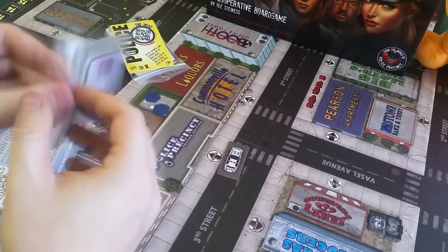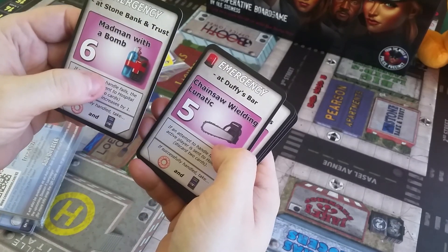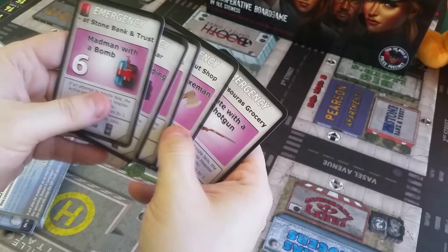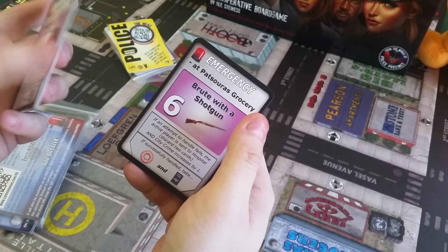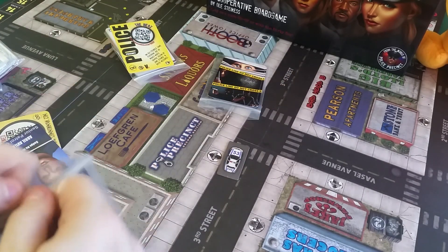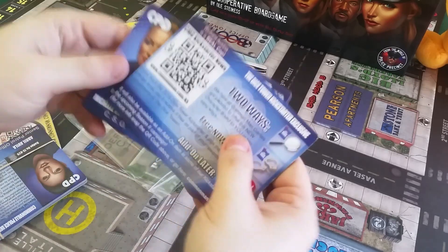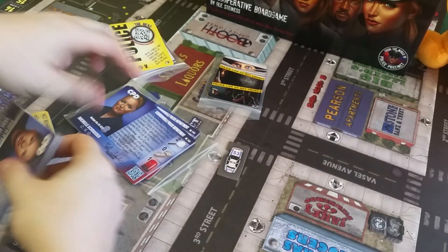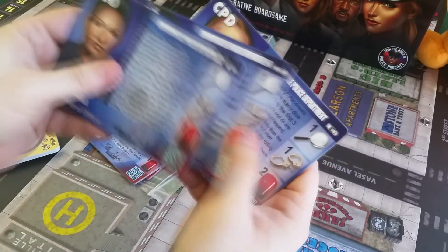Then we have more cards, and you get all of this stuff in the complete package, of course. Here we have some emergencies happening — like a chainsaw-wielding lunatic and a brute with a shotgun. And if you don't succeed in stopping him, the active player is sent to the hospital. Makes sense. And here we have two more characters with really nice graphics. A lot of different characters to choose from.